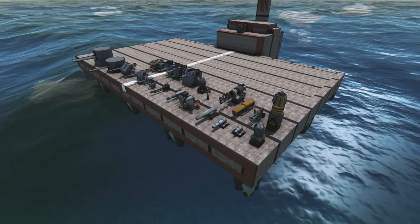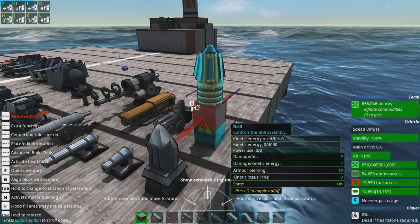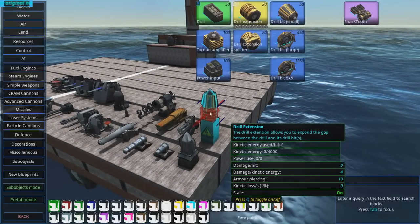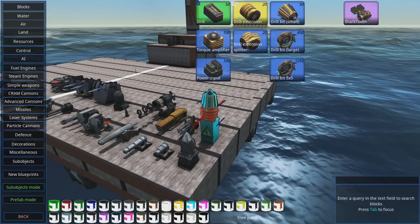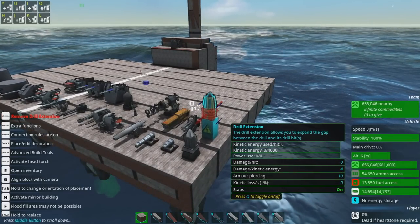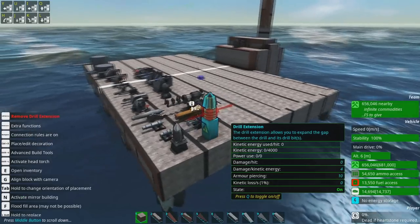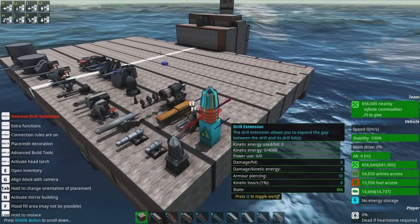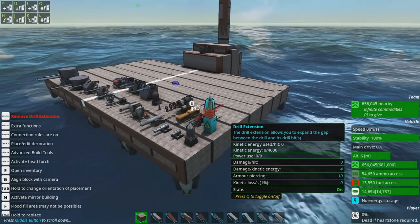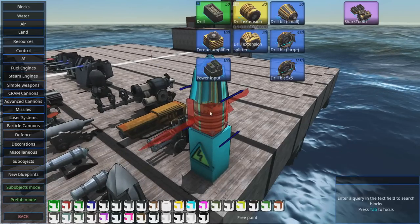We're gonna start off in F tier and, surprise to basically no one, drills. Drills suck. They're overly complex for what is supposed to be a simple weapon. Look at the amount of components here — it's eight components for what should be just one, considering that every single other simple weapon is just one block. It also consumes power, and it's a melee weapon that is actually kind of fragile.